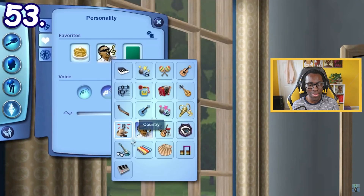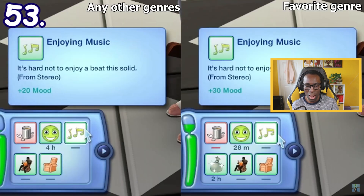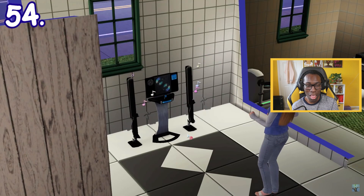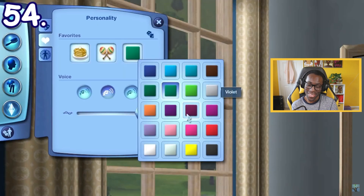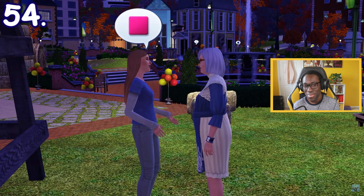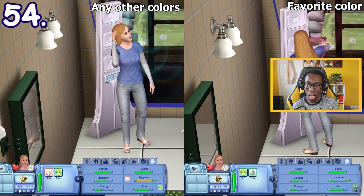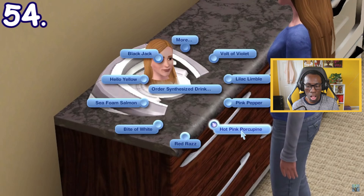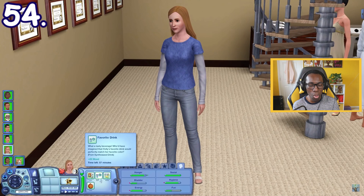Sims can also have a favorite music genre. When listening to their favorite genre from the stereo, they will get a better enjoying music moodlet and may set the stereo to their favorite genre automatically. One last favorite thing Sims can have is favorite color. This feature is mostly a conversation topic until Sims 3 Into the Future, where you can set the sonic shower wave color to your favorite color for faster hygiene gain, or order a synthesized drink of your favorite color from the synthesizer for an additional positive moodlet.